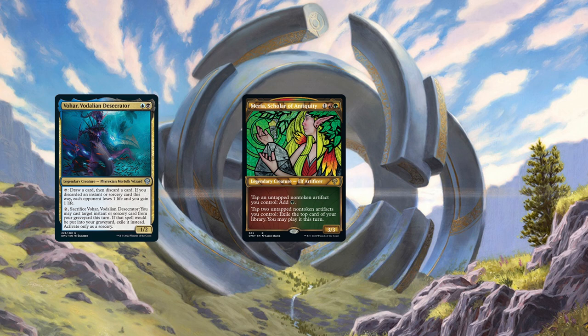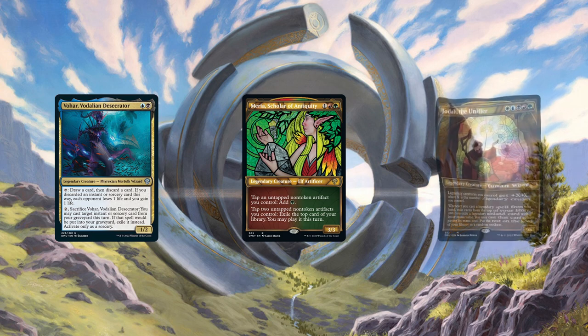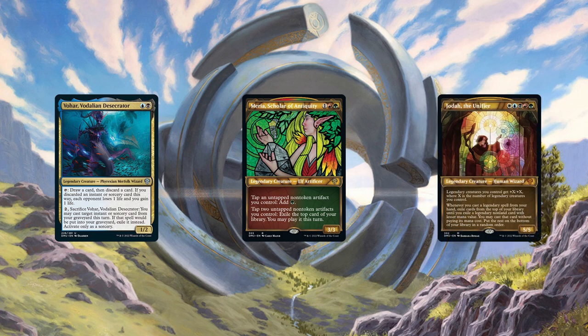And finally, because a friend of mine, Danielle, asked so kindly, this one is for him — and it's Jota the Unifier. Legendary Cascade basically, so why not have some fun and shenanigans? Also, 5-color is very popular in my local community, so yeah, why not?